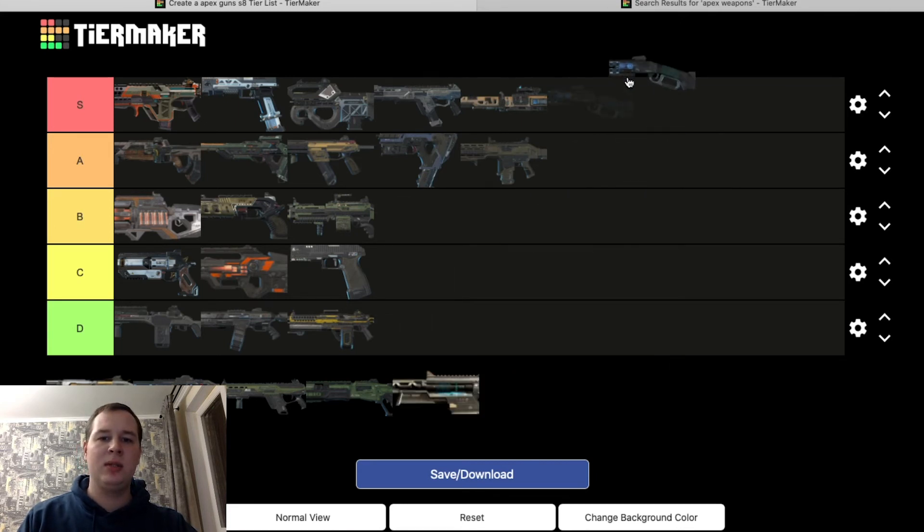Peacekeeper — best shotgun, choke or no choke, easy pick. Everybody knows it's the best. Unfortunately it's in the care package. Everybody has been asking Respawn to put it back in the normal loot pool — didn't happen this season unfortunately. Still one of the best shotguns and usually in most care packages there'll be a Peacekeeper.